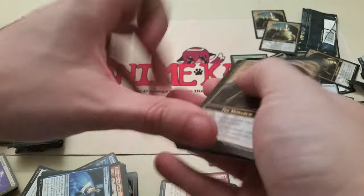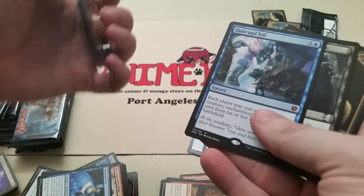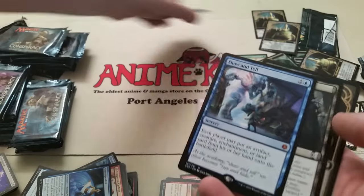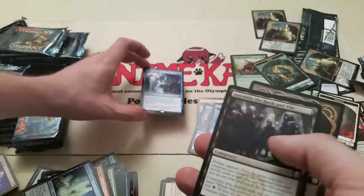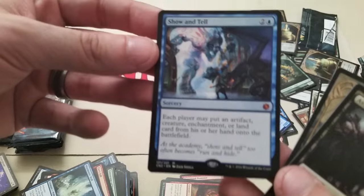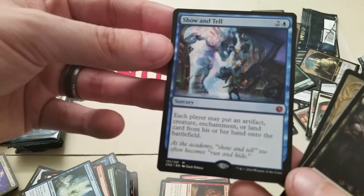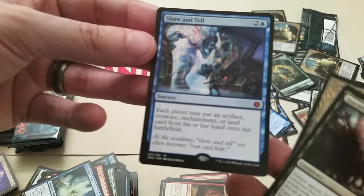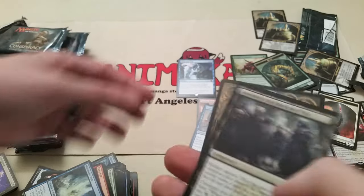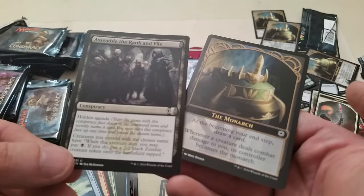I've only seen about one or two of the more expensive ones. Show and Tell — speak of the devil! Glad about that one. For those not familiar with it, it's one of the better cards in the game. Both players get to put an artifact, creature, enchantment, or land card from their hand onto the battlefield. So it lets you sneak stuff onto the field. We also got a Rankin Vile symbol and a Monarch token.